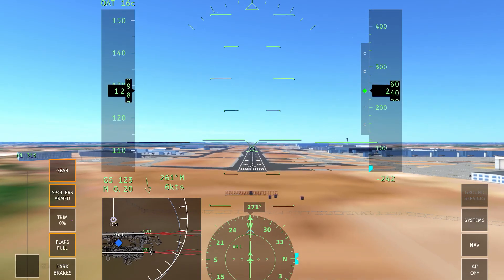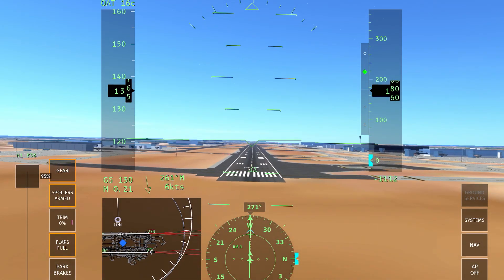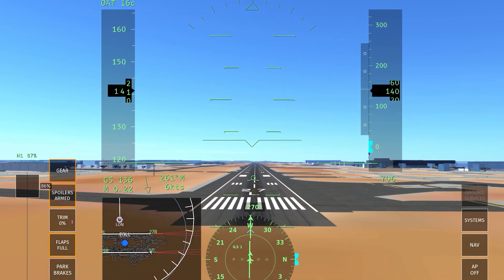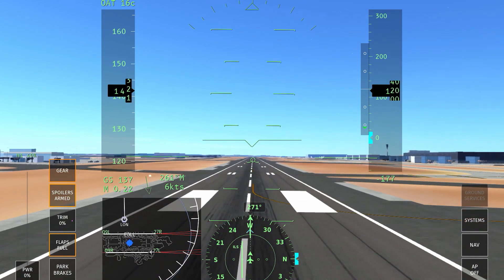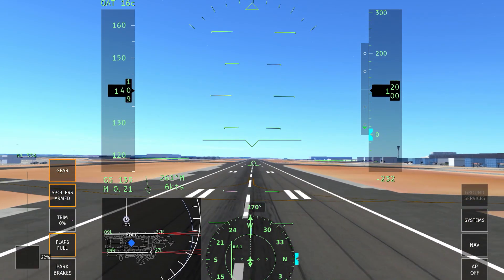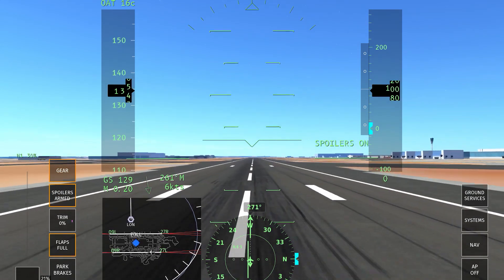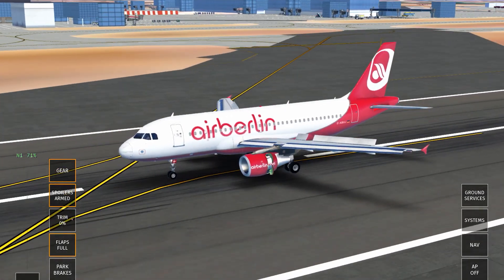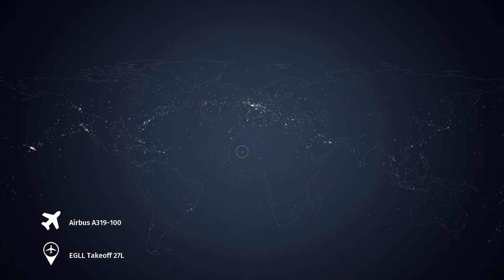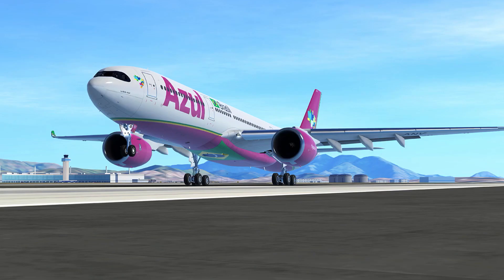We're going to have to try that again — we're a little bit heavier than I thought. We can deal with an over maximum landing weight, we've done it many times in Infinite Flight. We're going to be missing the touchdown zone by just a little bit but we should be alright. That was quite a nice landing — I think we did pretty well on that A319.